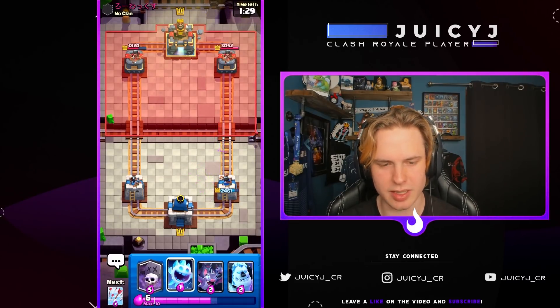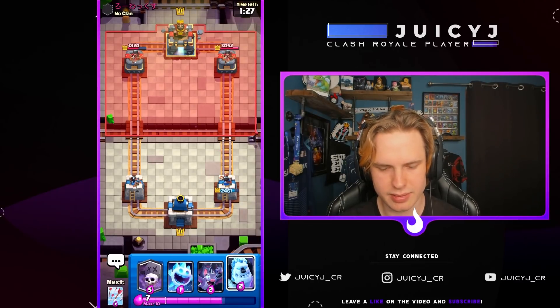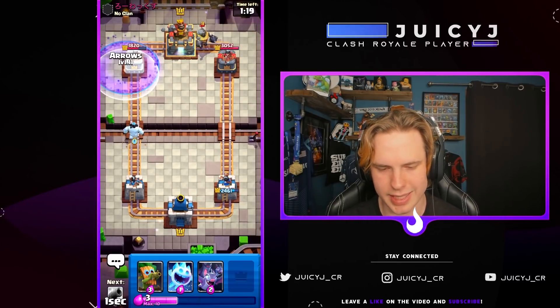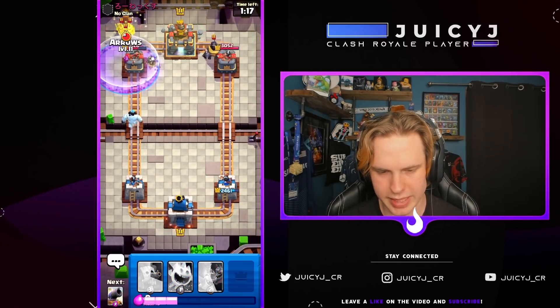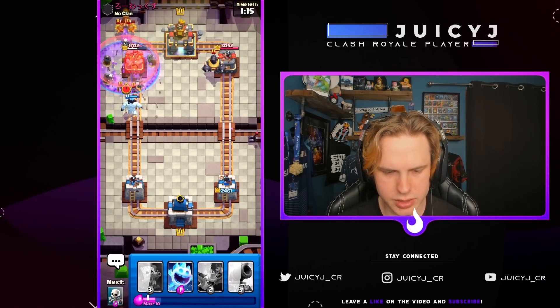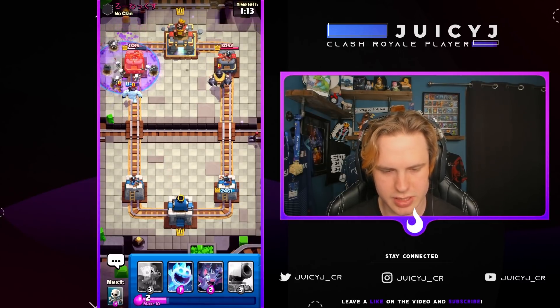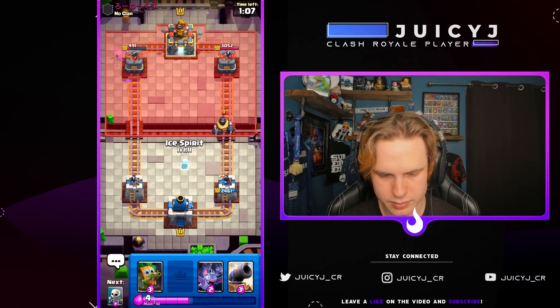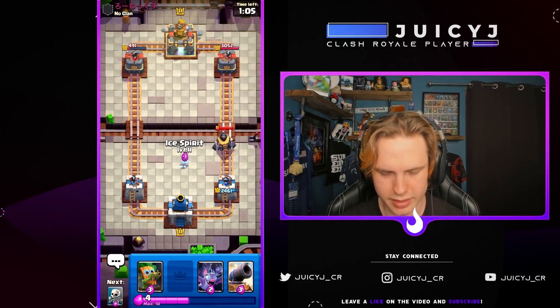We actually got a lot of damage from the dark goblin — didn't realize how much we got, pretty pog. Big damage lead right now, we want to keep up the damage lead. He's gonna make them in the back — we need to instantly graveyard the opposite lane, don't let him build up a big push. The arrows basically hits everything, ice golem should take care of the other bats. Ice golem does a really good job versus the Mega Knight.